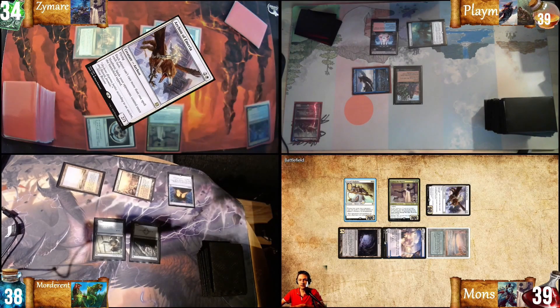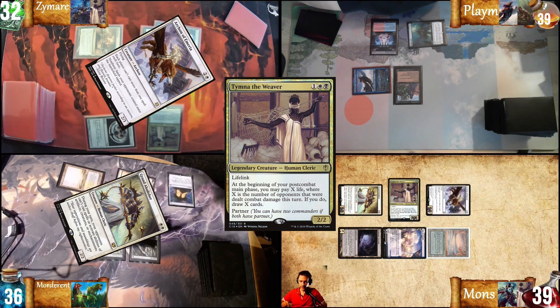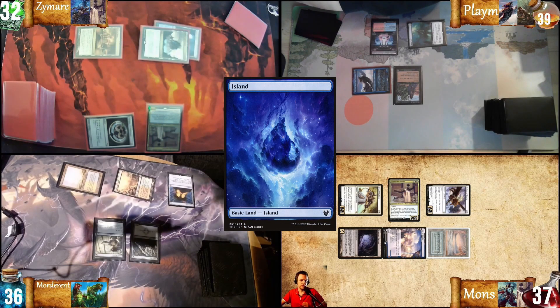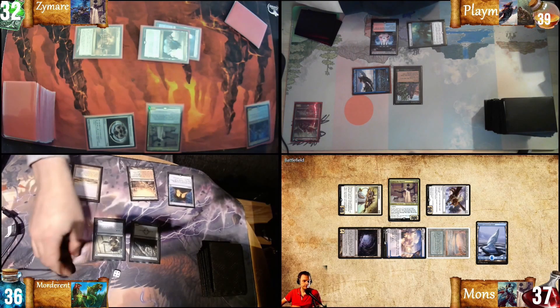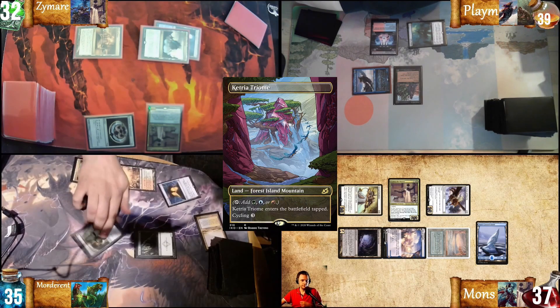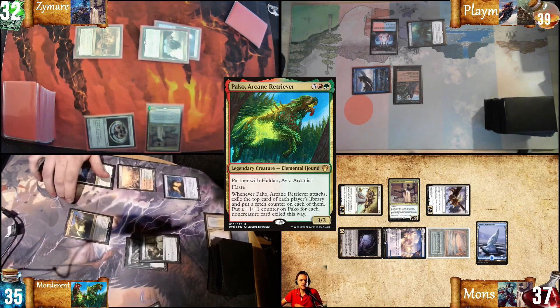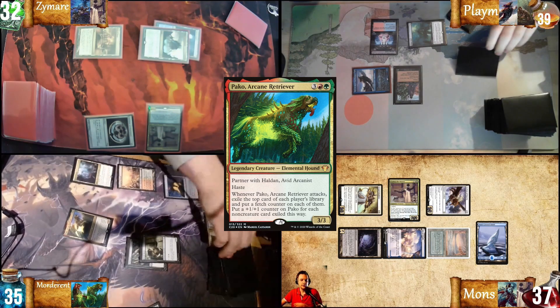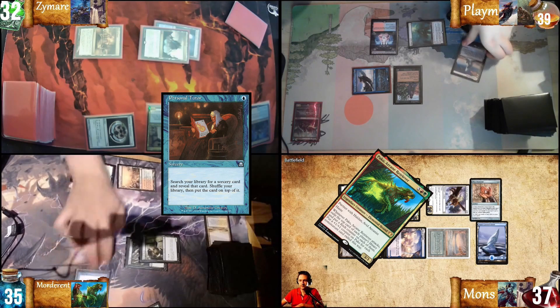I'm going to take my turn. I'm going to cast Tymna the Weaver. Symer. And with the Grand Abolisher, Mordorant. I'm going to pay two life and draw two cards. After that, I'm going to put this island into play and pass turn. I want to stop by cracking my Fluster Strand. I want to play Pako. Start by going at you, Mons. This is the first time someone actually does a Pako attack at me. Personal Tutor. Fluster Strand.